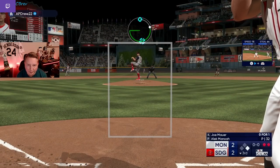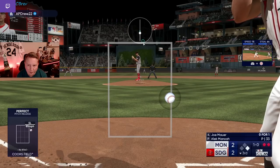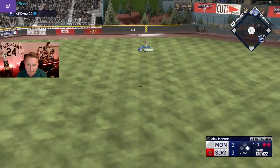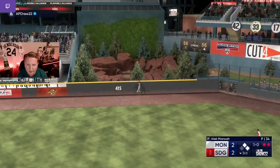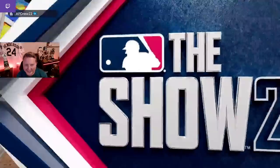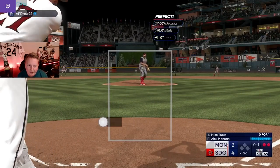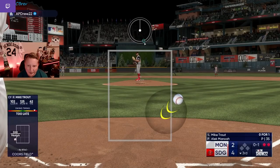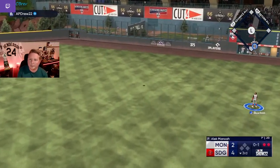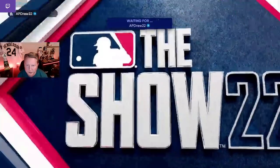We're back to square one again. First four-seamer I've thrown all game — he takes it dead center and we miss. I keep blowing these early leads in these games, man. Manoa was not the truth this game. I don't even know what else I could have thrown there — I'm just overthrowing the changeup, so I have to try something hard. I thought I would mix it up with the four-seam instead of the sinker, maybe he'd miss it with his PCI, but he did not miss it. And all of a sudden, even though I feel like we've been in control this game, here we are again — we are suddenly way behind and fighting for our lives.